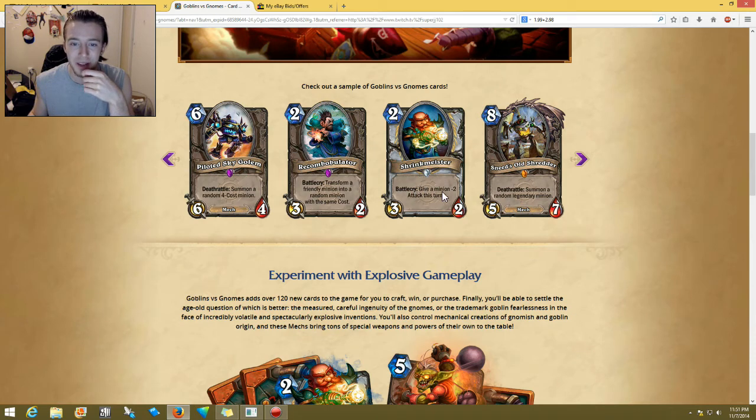Two-cost 3/2 Shrinkmeister — battlecry: give a minion negative two attack this turn. I think this could work for priest possibly. I think this one's all right.